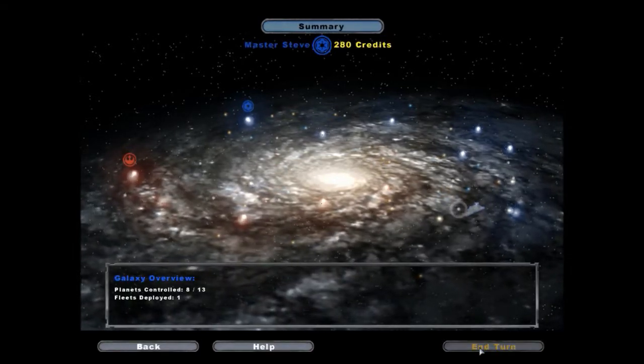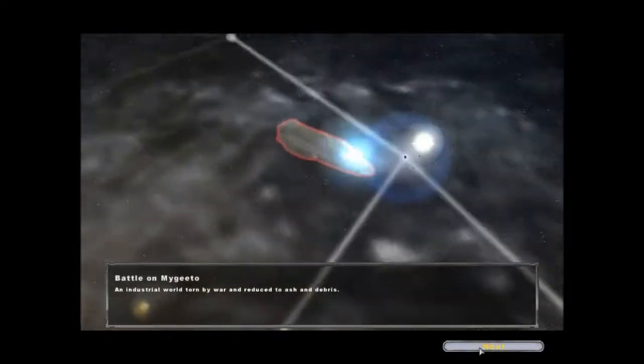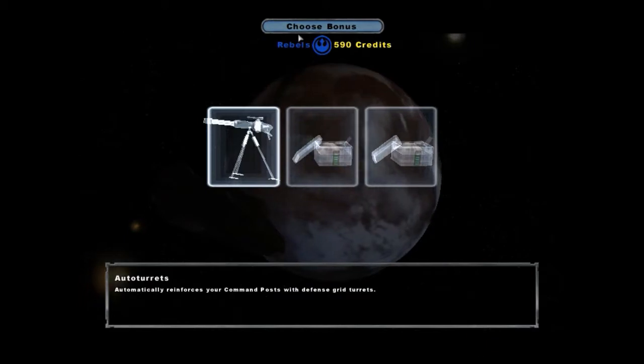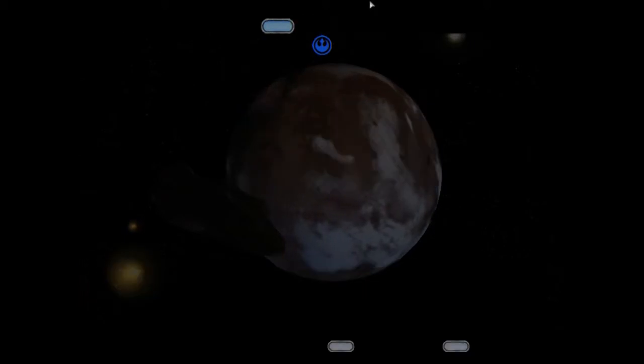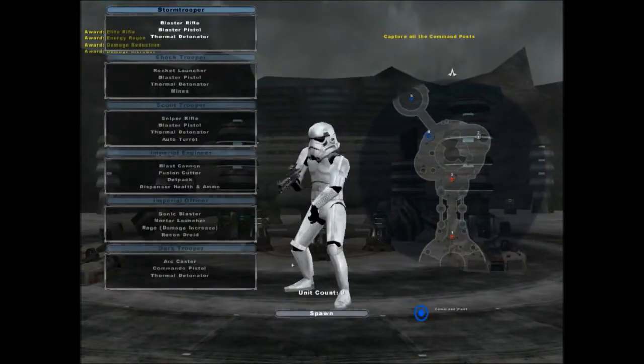Okay, so we're gonna end our turn here. Wow, they must be really desperate for my Geedo. Rebellion has used the auto turrets bonus. So if we defend this place, we can get the hero bonus, which means for Naboo we get Palpatine. I also want to get the hero bonus for Haw as well.